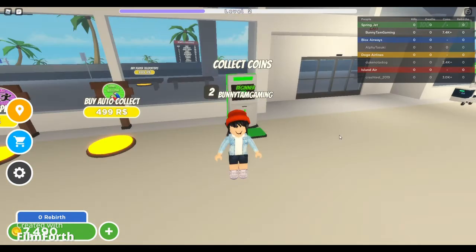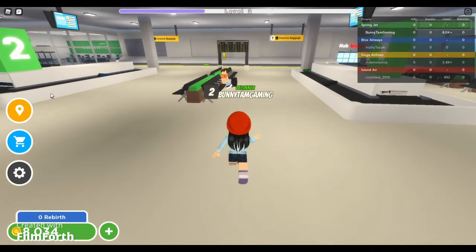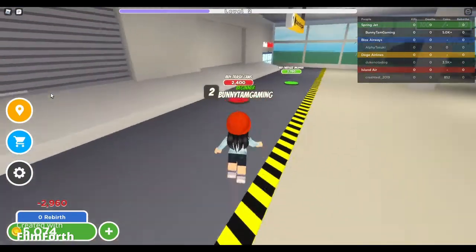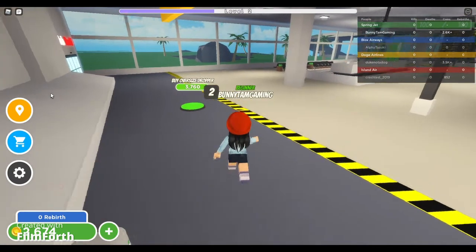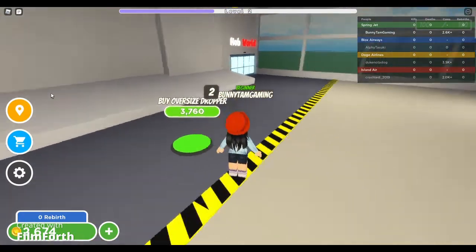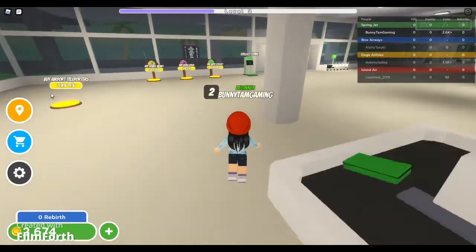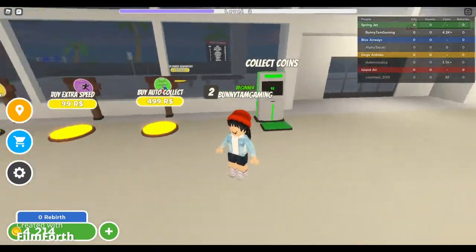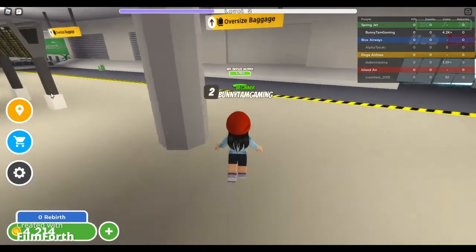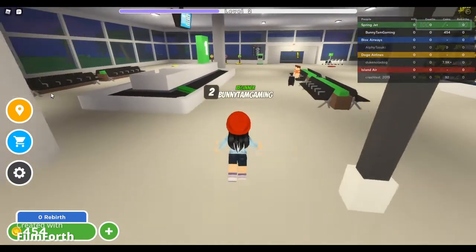Now we have about 8000 coins, so we're gonna get more stuff. First we'll get this oversized dropper, then some trash cans. We need to save up to 3000 for another oversized dropper. We head back and get it. That looks like it for this area — let's see what else we can get.